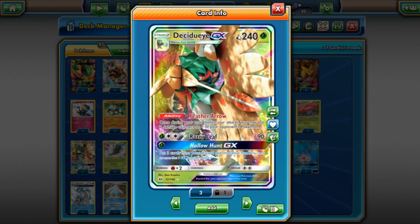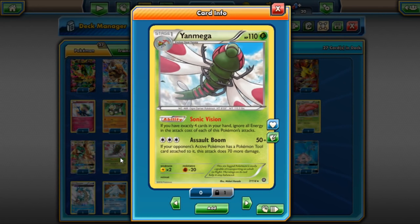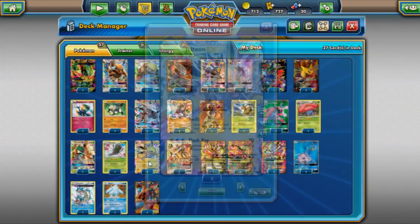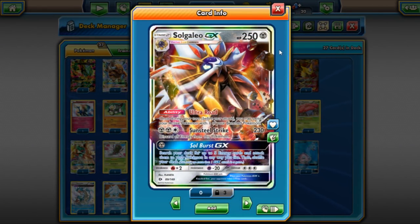Decidueye is probably still the top deck right now. There are so many ways people are running it — it's not just Decidueye Lugia Tauros anymore. Now there are Decidueye variants with different Eeveelutions. Mega Audino Decidueye performed pretty well just before the end of April. Another variant is Decidueye Jolteon with Glaceon and Espeon — some people think that might be the best way to run Decidueye.